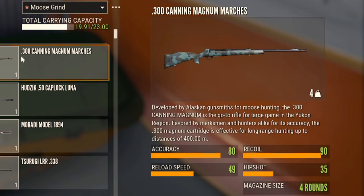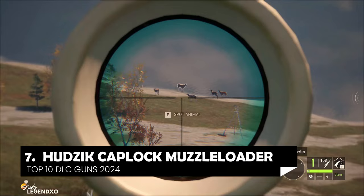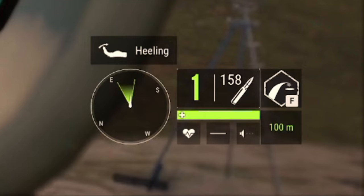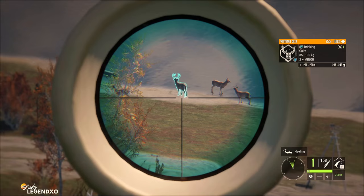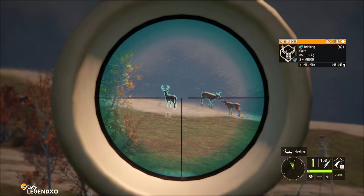Coming in at number seven is the Hudzik Cap Lock Muzzle Loader, which comes in the Smokin' Barrels Weapon Pack. Between the two ammos, it is good for classes three all the way up to eight. It has a very sweet scope and zeroes in at 100, 150, and 200 meters. It only takes one shot, then leaves you in a very big cloud of smoke, and it has a very long reload animation. If you want a follow-up shot, definitely have a second weapon ready — cycle over to it and reload your muzzle loader later.